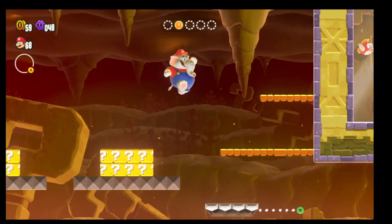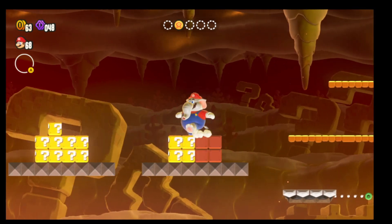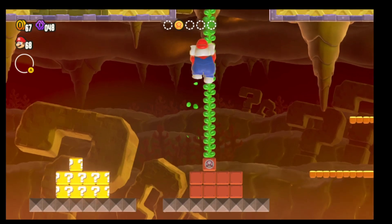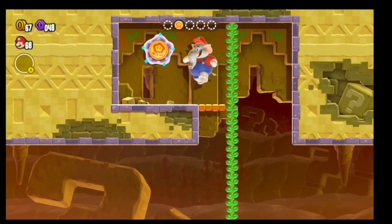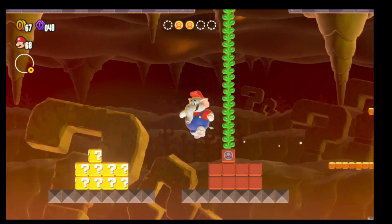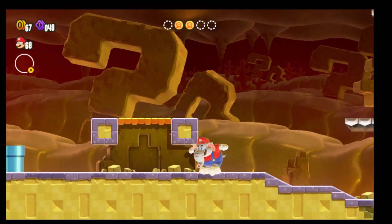Let's work our way up, hit these, and we should get a plant that pops up. Work your way up — I'm not really going in order, I'm just trying to be as efficient as possible — and we can work our way down.